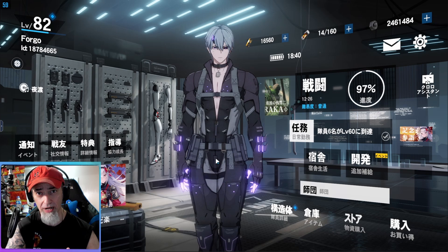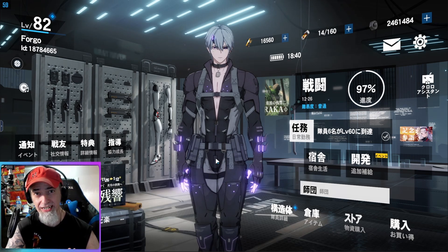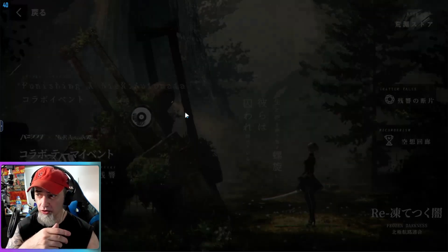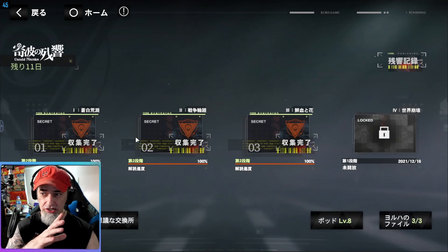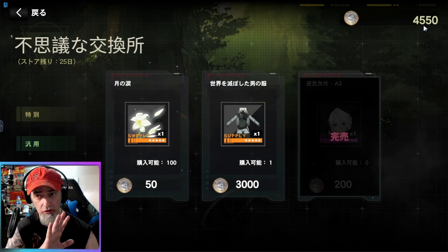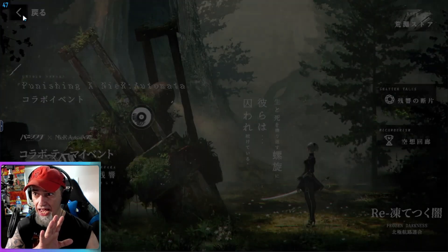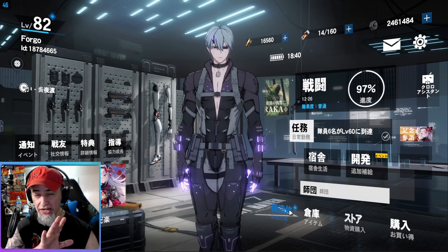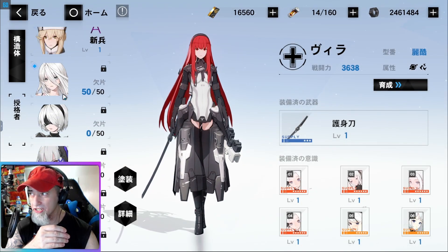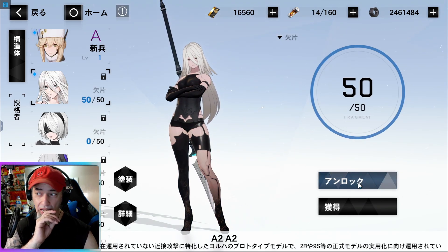Shout out to YY in my Discord for letting me know about this - you actually do get free shards along the way leveling up A2. In the story mode you'll play through and you're going to be able to get 50 shards for this character. You'll be acquiring these tokens and getting 50 shards for her. I've already collected the 50 shards, and when a character is at S rank you need 50 shards to actually obtain them.